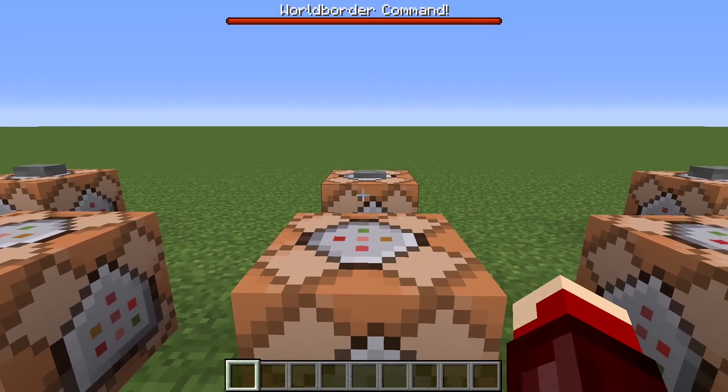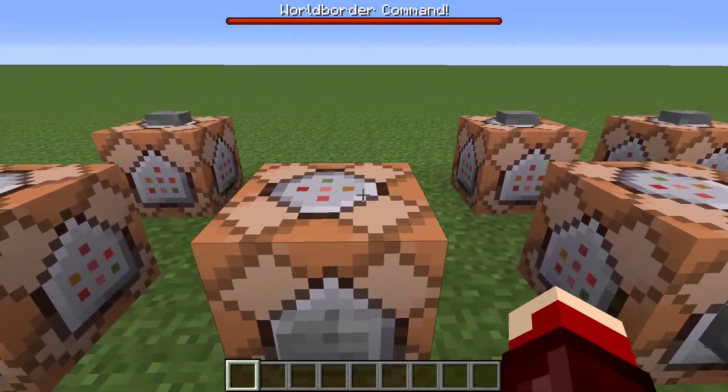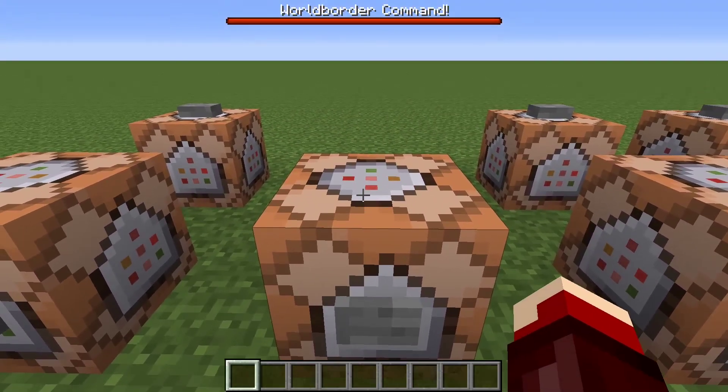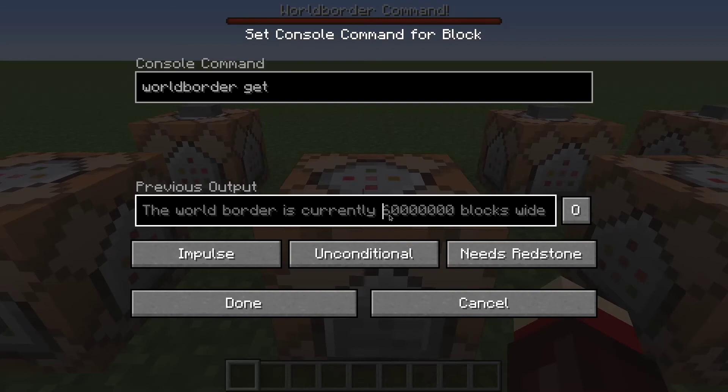Alright, now we have wall border get. This is going to tell us how big the wall border currently is. So we push that, and we see it's at its default size, which is 600 million — or 60 million, actually.